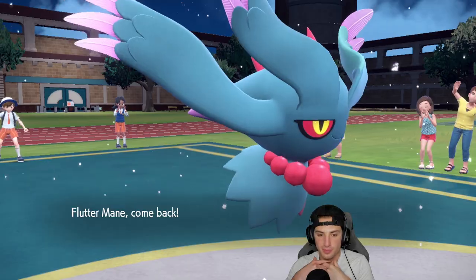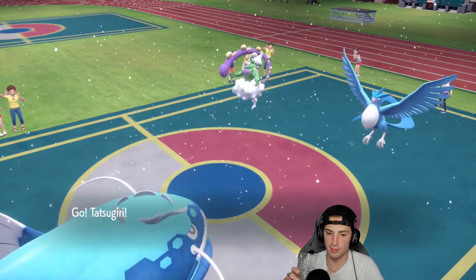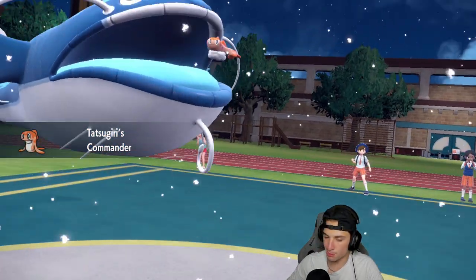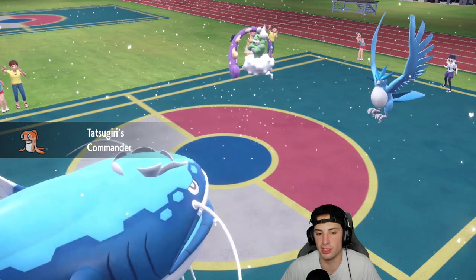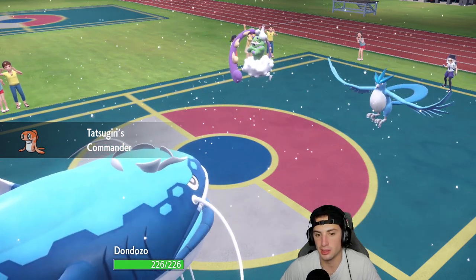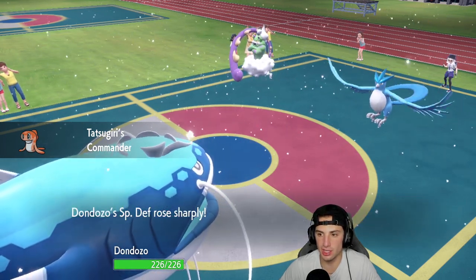It's bad news, but good thing we did get that special attack drop - it negates some of that Freeze-Dry damage. Same thing with the plus two on special defense. Dondozo's looking to get after it - we love you Dondozo! Tornadus comes out with speed-boosting Tailwind, going for Tailwind and staying with Blizzard. It's a good thing we did not Terastallize.